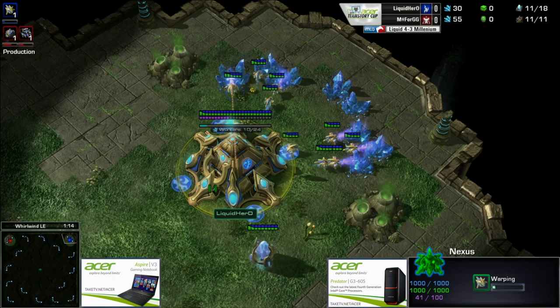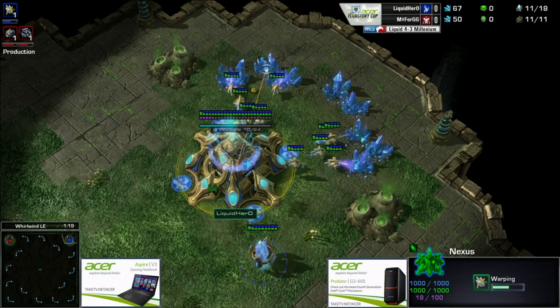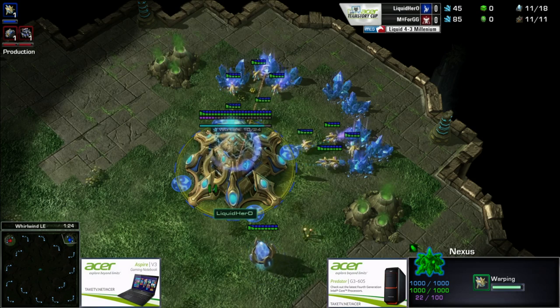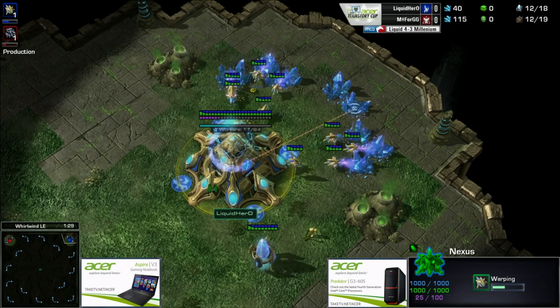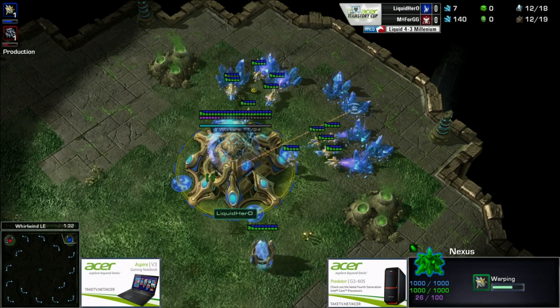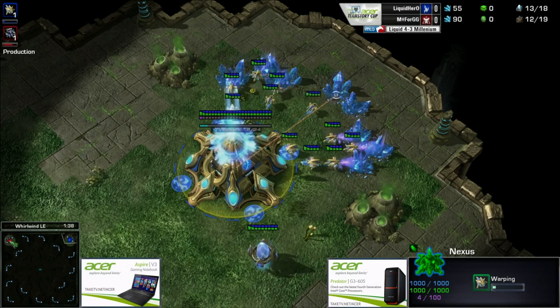I think the best spawn for Protoss is cross spawn, just because it takes Terran further to get to you, and if you do survive to that super late game with four different spawn locations it gets pretty hard for Terran to go past four bases. That's talking pretty far into the game — we'll see if he can get to that point.